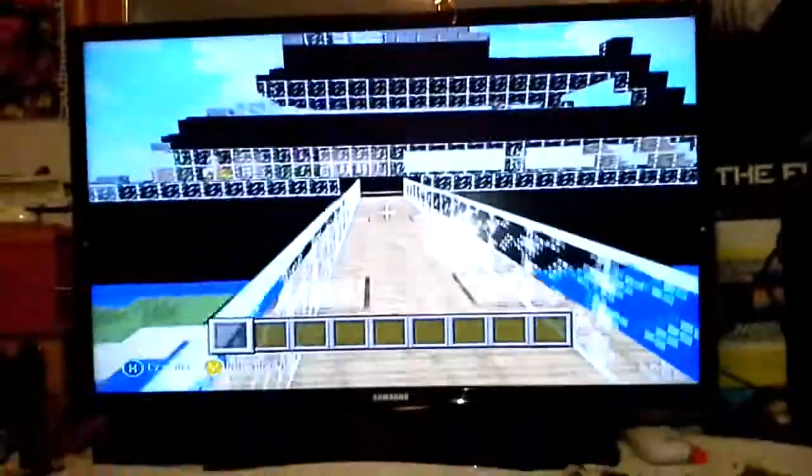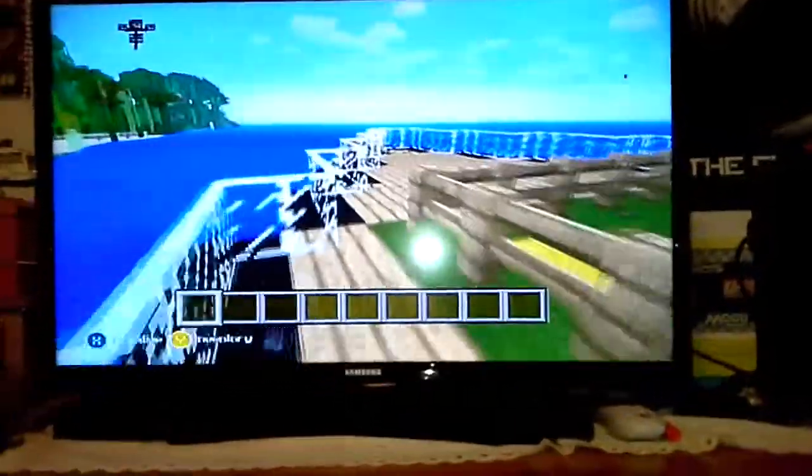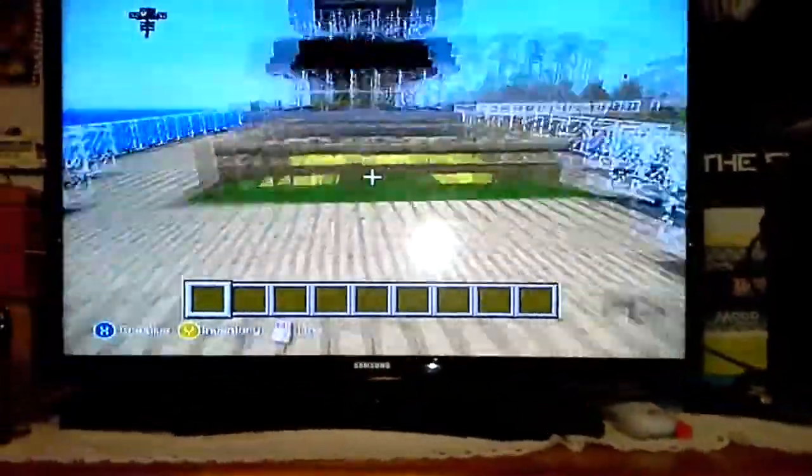We're going to first walk on the deck that will lead you to the boat — it's a nice little view. Okay, so we're on the boat. We're going to start at the front. This is the front of the boat, and this is what it looks like from the very top.